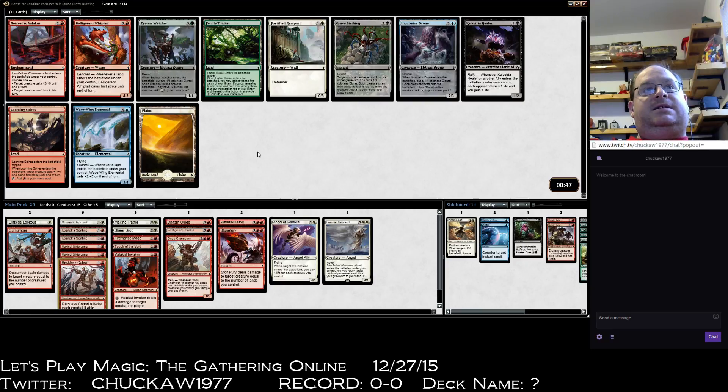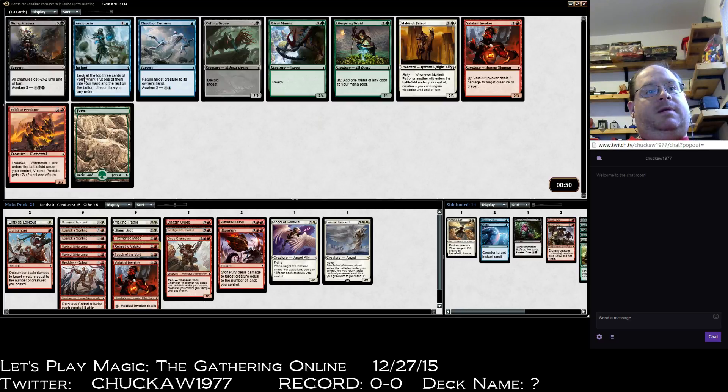This is interesting. I could take Retreat to Valakut, Belligerent Whiptail which isn't that good, Fortified Rampart which could block off the ground pretty well, or Looming Spires. I think the Retreat's better — it can make one of my guys big enough that you can't deal with it. It's not a great retreat; I like the white retreat better — if I saw one of those I'd snap it up immediately. But I'm going to take Retreat to Valakut.